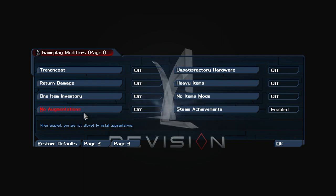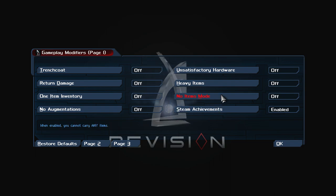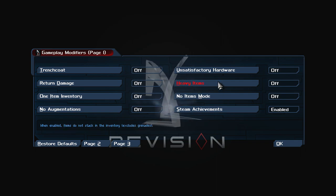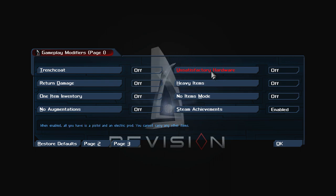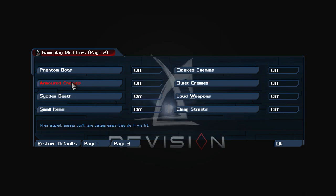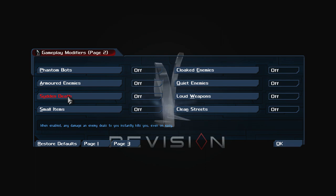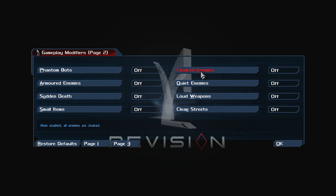'Inventory': you can only carry one item at a time. 'No Augmentations': you cannot install augmentations. 'No Items Mode': you cannot carry any items at all. 'Heavy Items': items do not stack in the inventory, excluding grenades. 'Unsatisfactory Hardware': all you have is pistol and electric prod. 'Fandom Bots': all robots are cloaked and silent. 'Armored Enemies': enemies don't take damage unless they die in one hit. 'Sudden Death': any damage an enemy deals to you instantly kills you.